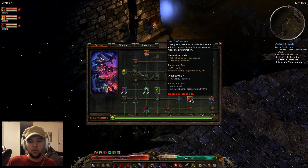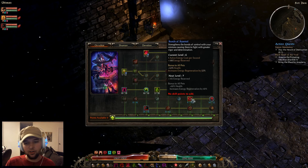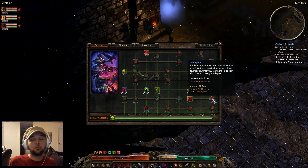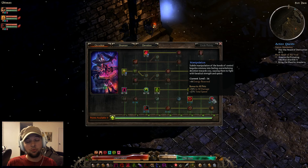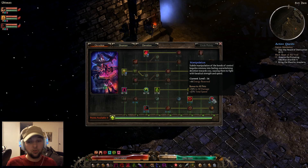I put one point into Bonds of Bysmiel — at the time, one point was always required and my pets never died. That opens up Manipulation, which I maxed out. It gives 70% to all damage for pets and 27% total speed for pets. Total speed means movement speed, cast speed, and attack speed — everything. That's a very good stat, so keep that in mind.